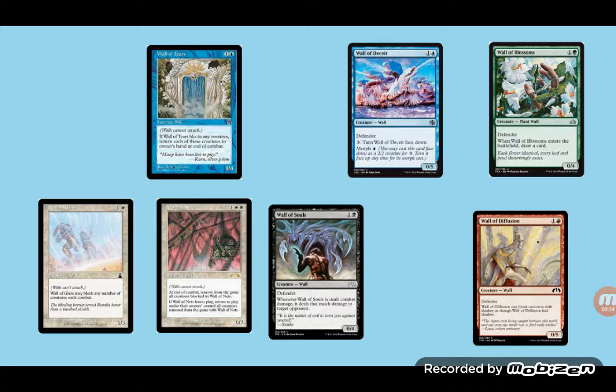This first page — all of them I could see go into Standard. The only exceptions would be Wall of Deceit, which would have to wait until they bring Morph back, and Wall of Diffusion, when they bring creatures with Shadow back. But this page here would just be all Defenders — it'd be kind of cool to see in Modern. The star one is Wall of Blossoms, which would probably be the big fan favorite that everyone would love to see in Standard or even go through Standard. They have unique different effects when blocking, or they can block a number of creatures.